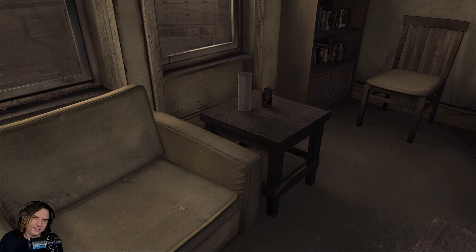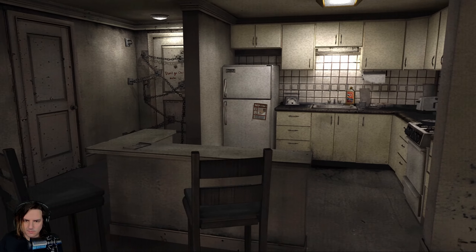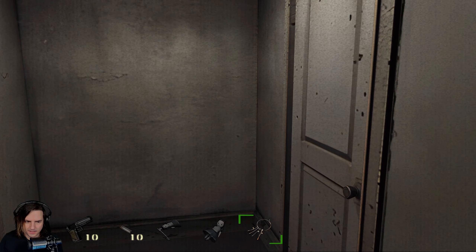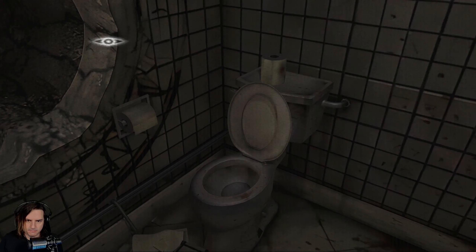Welcome back to Silent Hill 4: The Room. When we left off, we just about got a key for Eileen's place — the neighbor we can see through the peephole. We're about to go back through the wall and check her door. I still have these keys; I don't know if I need to put them away or not, so we'll keep all of them for now. I'll check the map when we get in there just to make sure.